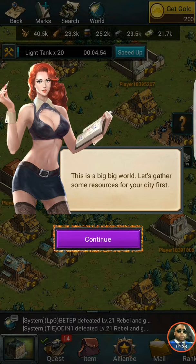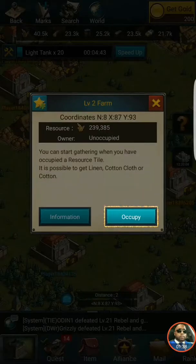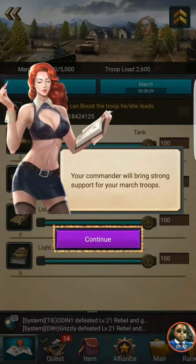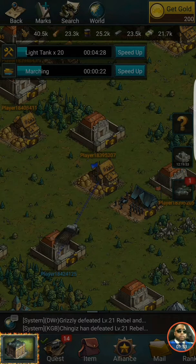We're gonna explore the map — this is a big big world. Let's gather some resources for your cities first. We'll go ahead and queue the march troops. Your march troops will return to the city automatically after gathering the resources. Let's go back to your city.